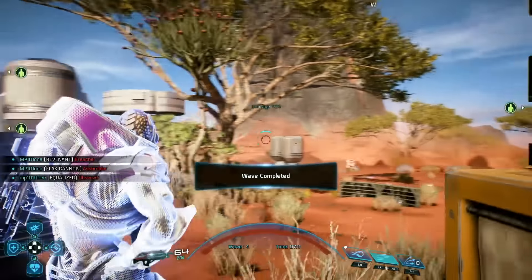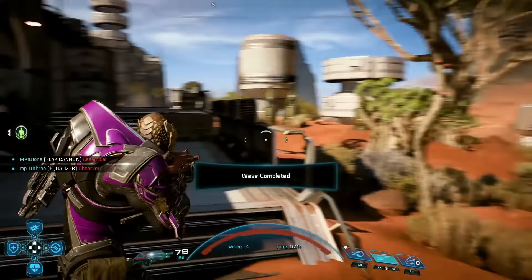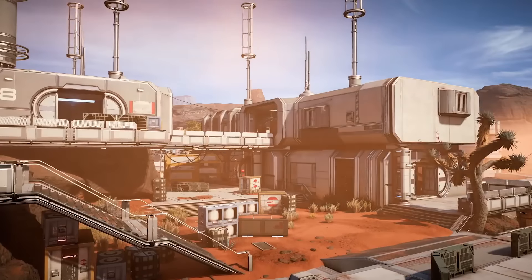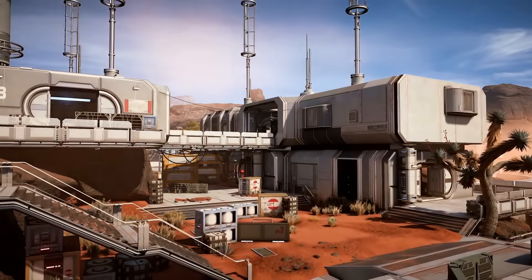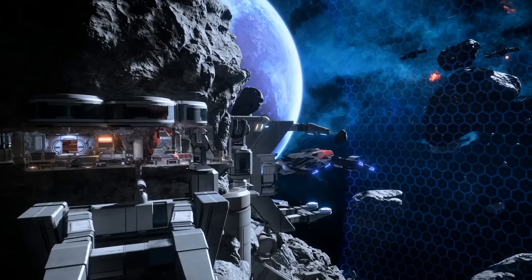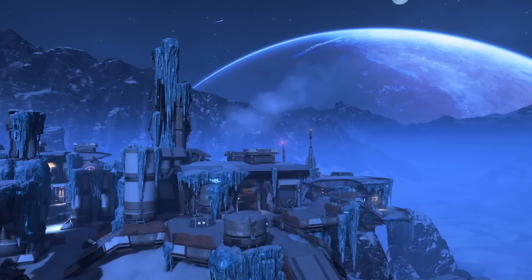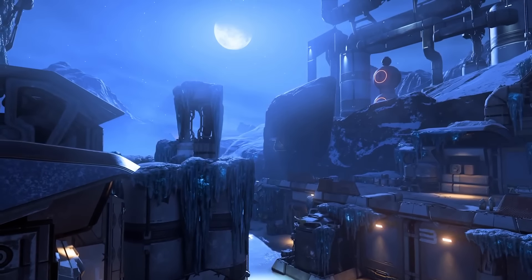We've cleared the wave, but they'll be back and in greater numbers. Make sure you and your team are ready. At launch, there will be five multiplayer maps including Sandstorm. They are: Firebase Zero, an outpost built into an asteroid; and Firebase Icebreaker, a fueling station on a frozen ice-covered planet.